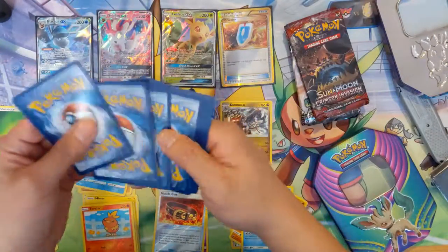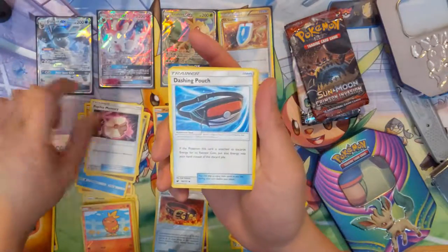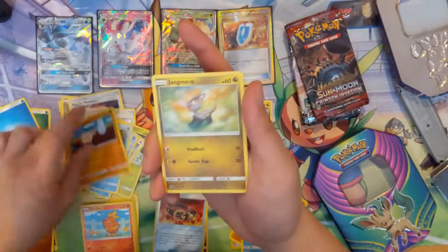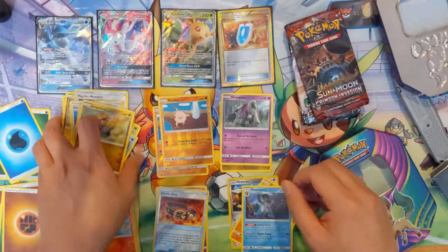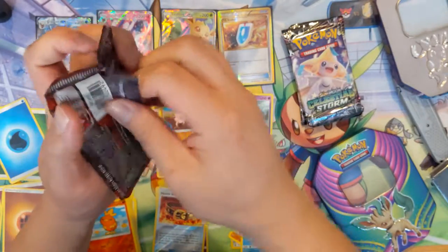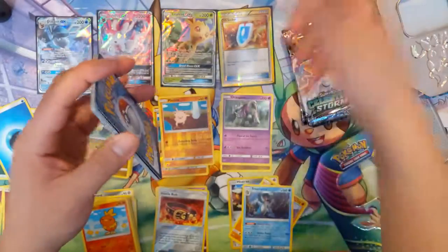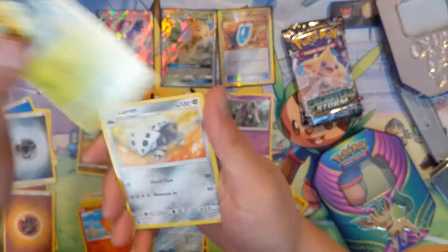Okay, not expecting much in this pack, we can go kind of fast. Water Energy, Psychic Memory. These memory cards — I feel like they're terrible. I guess it can be a cool mechanic to be versatile when exploiting weakness, but another Mankey Reverse, and then Oranguru, the psychic type. Pokemon is less flexible compared to like Magic where you have a sideboard. I feel like that was a big dud.